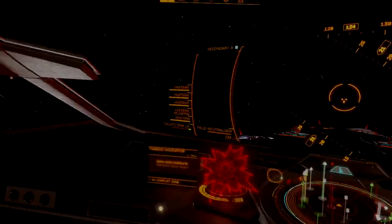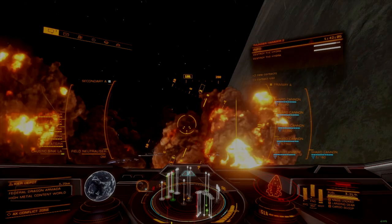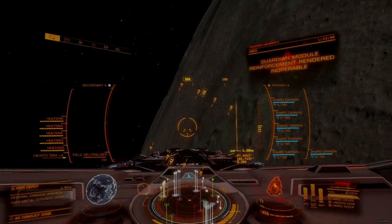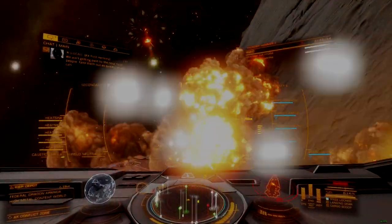Wave 1 is a swarm of Thargoid scouts. Any ship can kill these craft — AX weapons aren't required. Wave 2 escalates to multiple randomly selected low- to mid-tier interceptors, up to a Medusa.